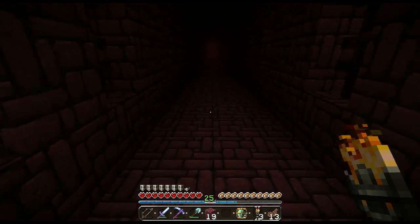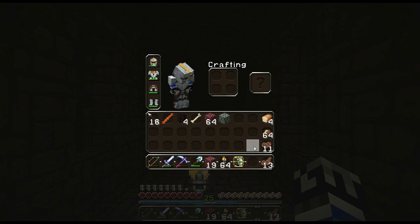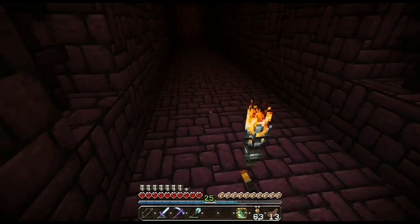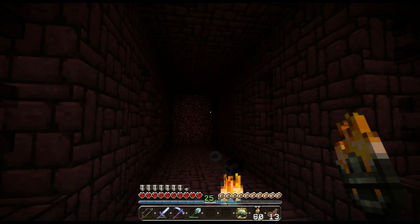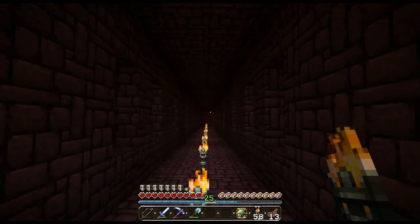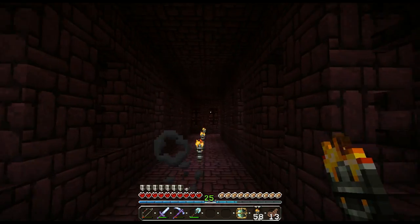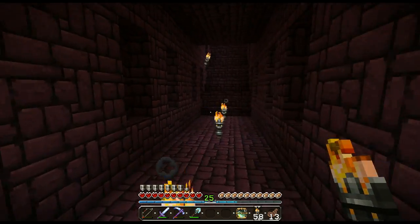I hate fighting monsters, but quite frankly they give the best XP and drops. I also have a Looting III sword — why didn't I kill the wither skeleton with it? I'll find some sort of schematic to work with, or maybe make my own.